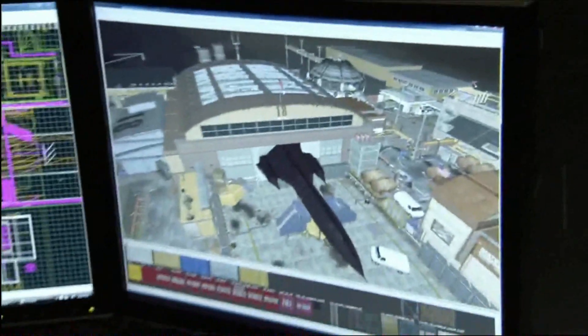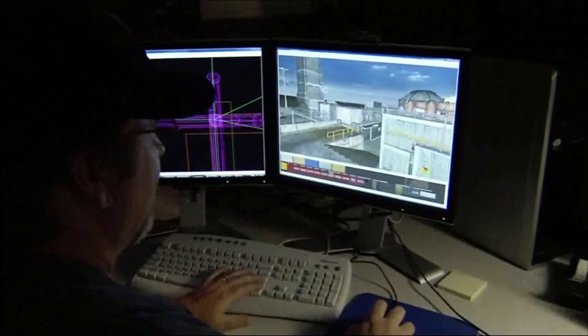Strategically, you want to hold down the hangar. If you can work with your teammates to really control the four main flow points, then you're going to dominate the map.